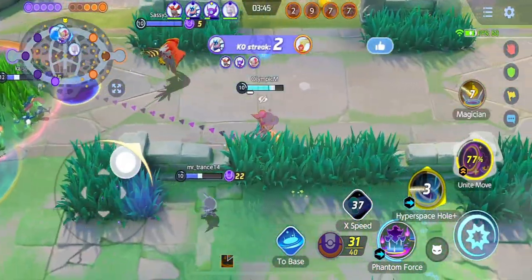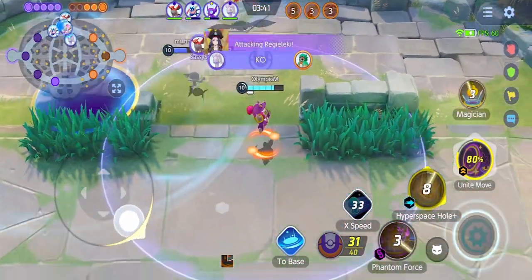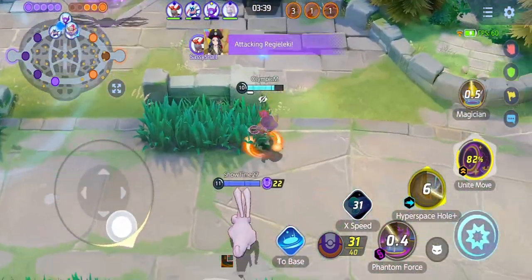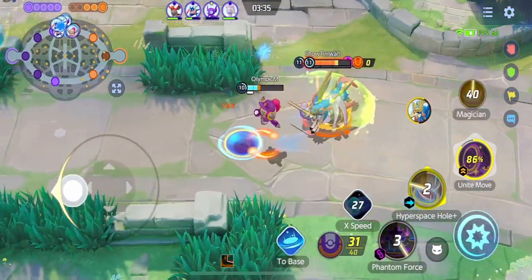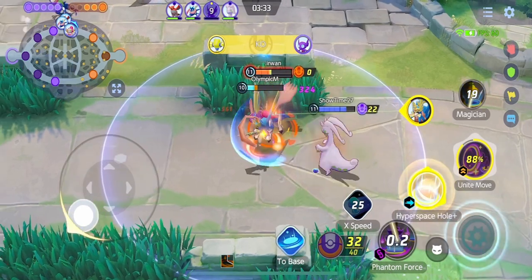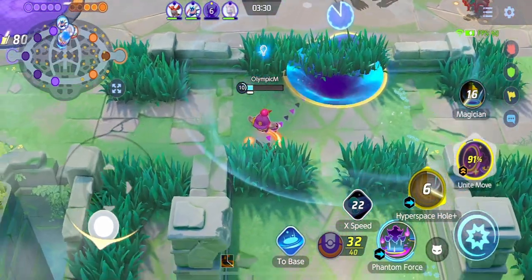After we won the battle, we started attacking Regieleki. This Goodra and I provide cover support to make it very difficult for the enemy team to contest. I messed up my Hyperspace Hole and Phantom Force combo — against a more knowledgeable player, I would have gotten myself killed.